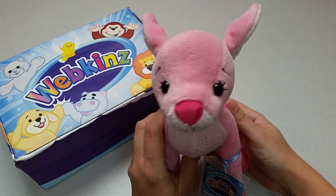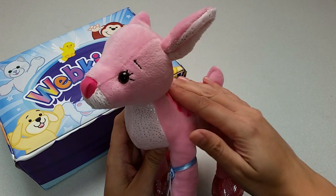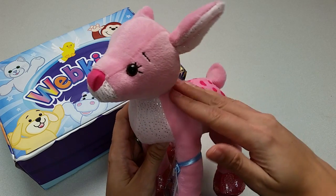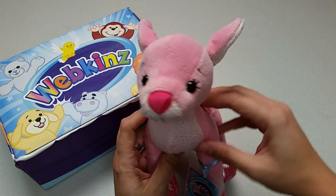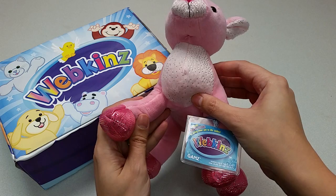Wow! Here is the Webkinz Blushing Fawn. What a lovely and colourful creature. It's wonderfully soft and has some great glittery specks around the ears, nose, chest and hooves.